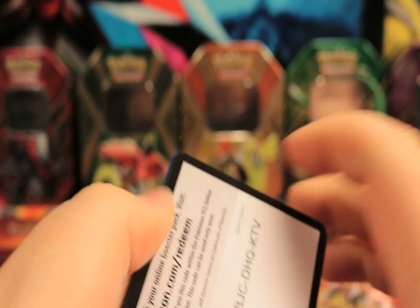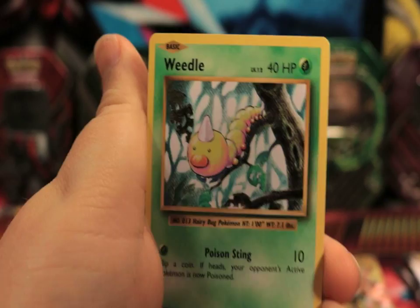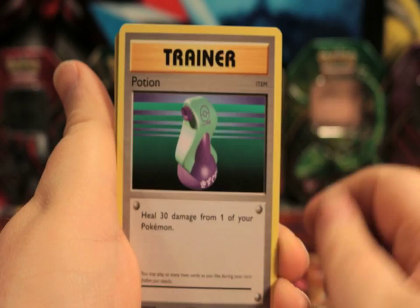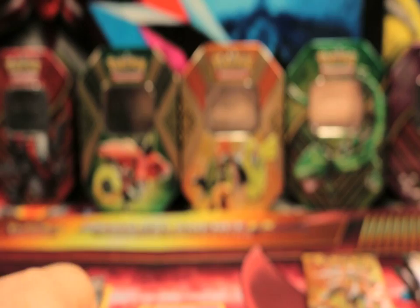We got X and Y Evolutions next. We got a Machop, a Weedle, a Doduo, a Staryu, an Onix, a Poliwhirl, a Pokedex, a Potion, a Reverse Voltorb. And our rare is a Mewtwo non-holographic. Although we did get the cool Mewtwo - I like that Mewtwo. First ever holo pull ever was Mewtwo from the base set.